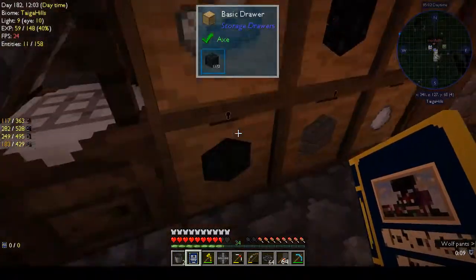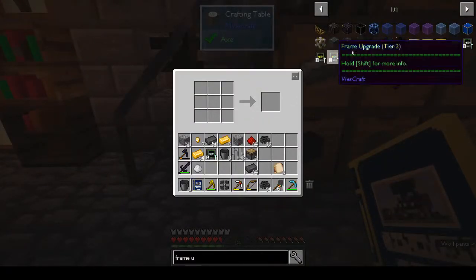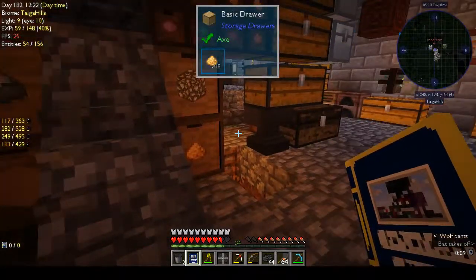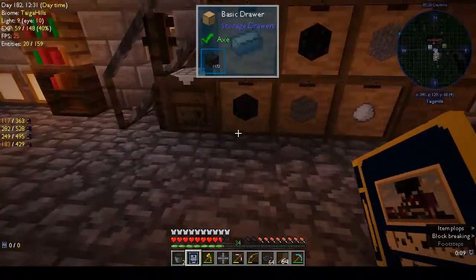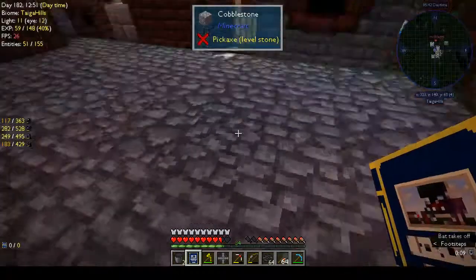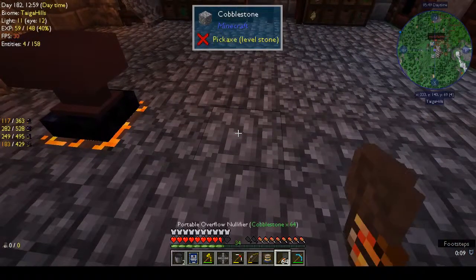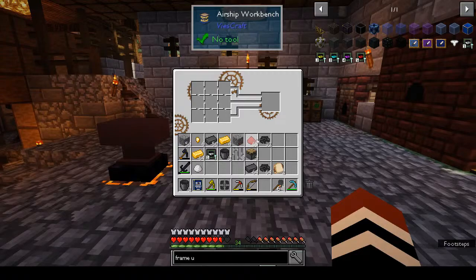We want another logic chip and a workbench - we need some wood. It's a crafting bench and a logic chip gives us an airship workbench. Let's move that out into this room - we'll put it next to the stygian anvil. Oh, pretty! Wow, that's cool.